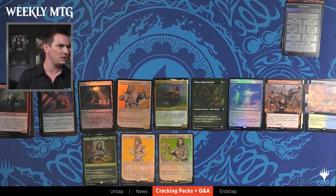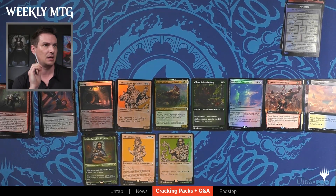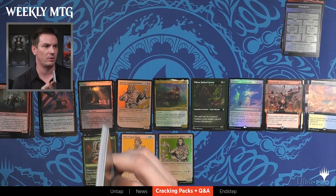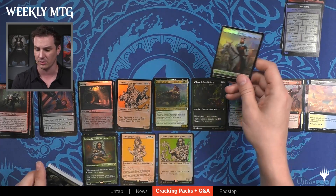No news on the Netflix series. Dominaria United comes out in early September, correct. As for why the SNC Mastery Pass only goes to 70, I believe the reason is that Alchemy Horizons: Battle for Baldur's Gate will be the next Mastery Pass — I'm not 100% on that, but that is the next set coming out on Arena.